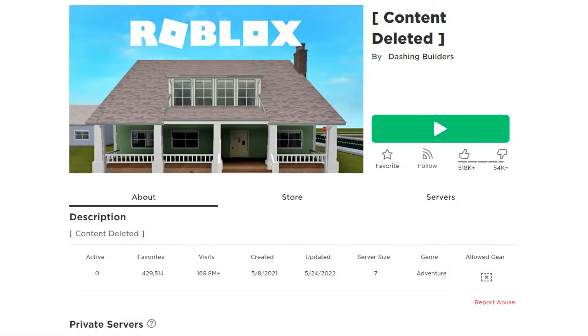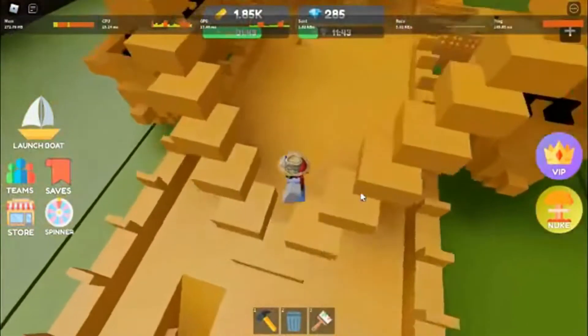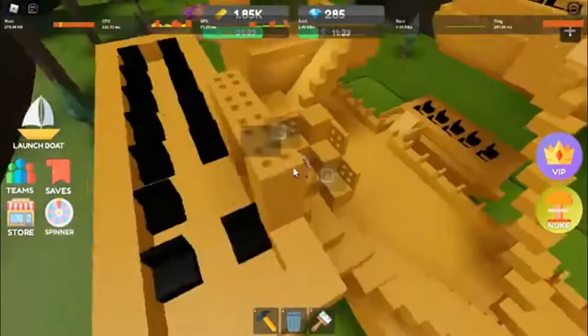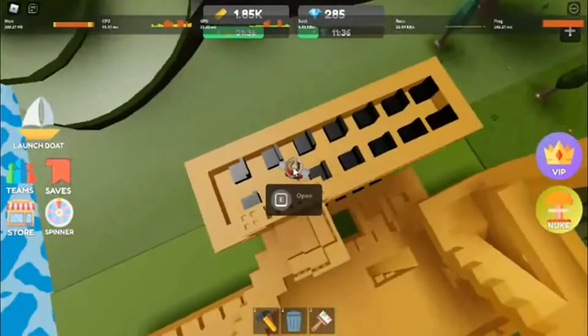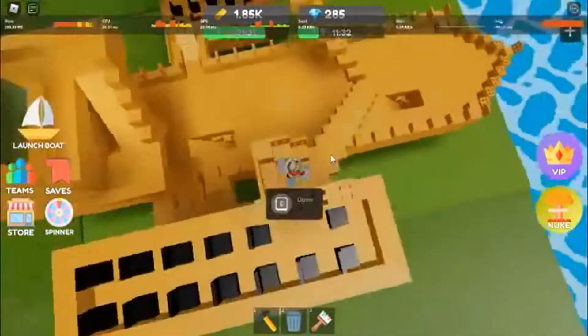Number 14: Build a Boat to Survive. Your main task in the game will be to design a boat that is capable of sailing and avoiding sinking when it encounters impediments along its path. Construct a sturdy boat that is up to the challenge of withstanding the water in the river, and you'll get points as well as coins if your attempt is fruitful.